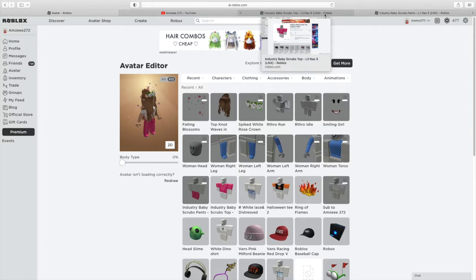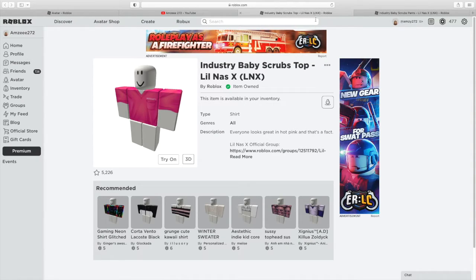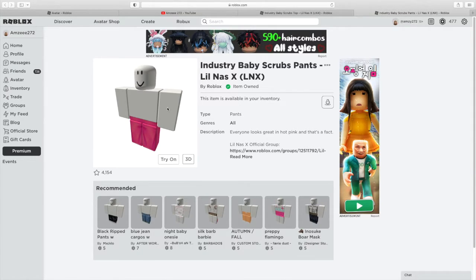To get these, as you can see I've got the links up in my hotbar here and I'll be sure to link them in the description down below. If we click on this one here, we have the Industry Baby scrubs top — I own that item but that one is free.